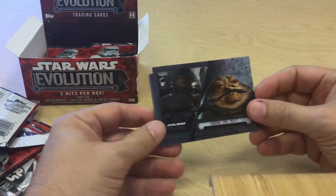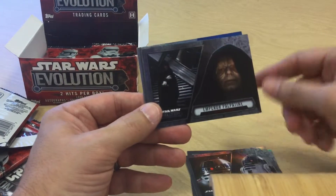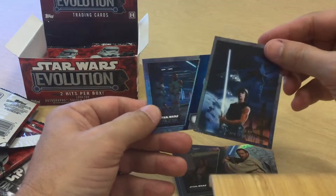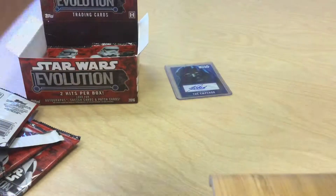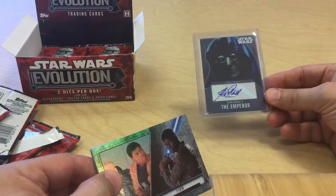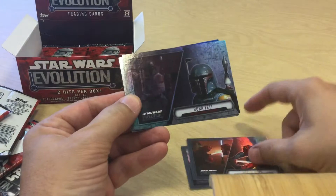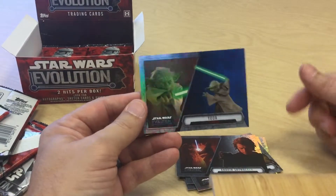Sorry if this is taking forever — I'm new to this set, so I'll try to get through them as quickly as I can. Lando, Anakin, Obi-Wan, a comics insert — Heir to the Empire 1995 — and a blue Clone Trooper. I'm very happy with that Emperor autograph hit. Next pack: Finn, Darth Maul, Boba Fett, Han Solo, Skywalker, Yoda, Anakin, and a cool blue Yoda parallel.